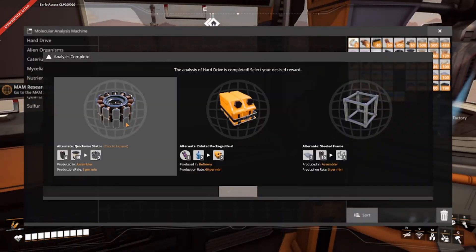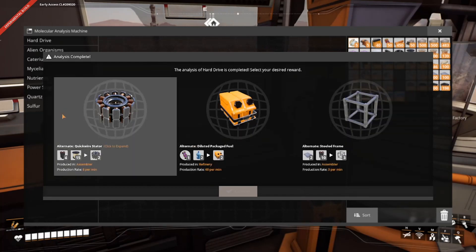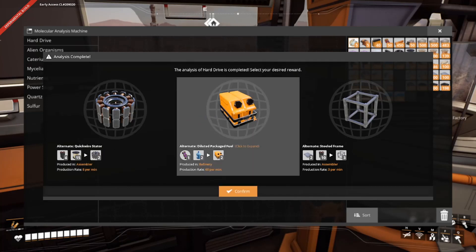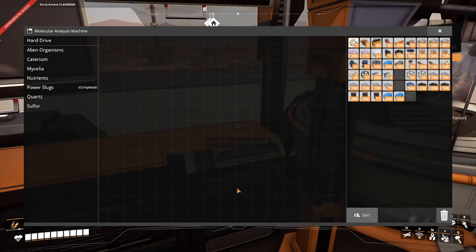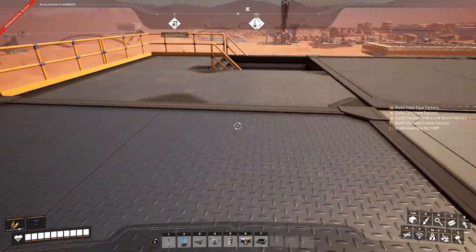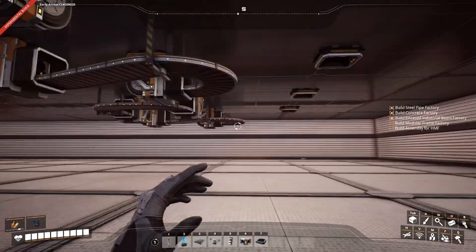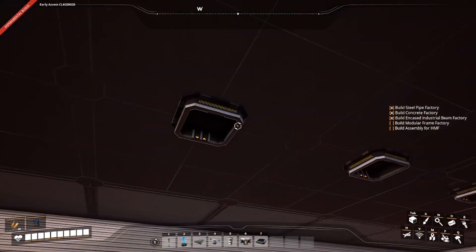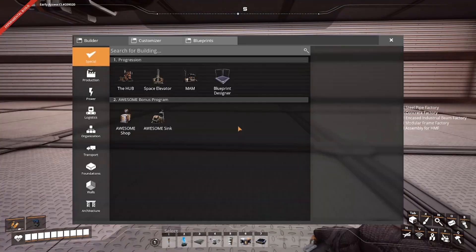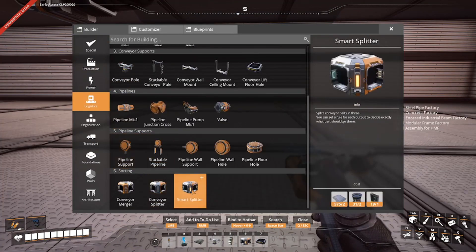Okay, this is definitely what we're doing right here — we are 100% doing this. This is going to be very, very useful when it comes time for fuel generators. When we get the fuel generators, that will be the most useful thing there. Logistics smart splitter.